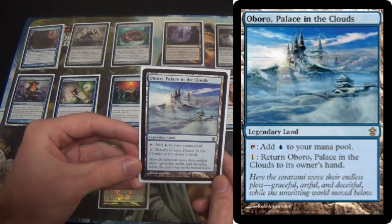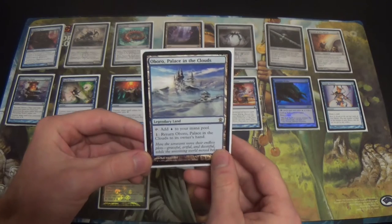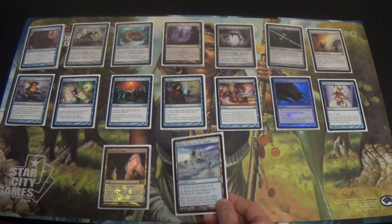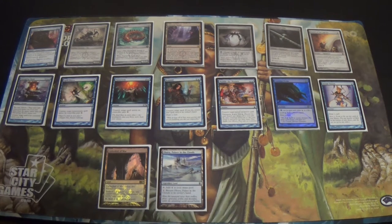Oboro, Palace in the Clouds — just as a one-of, essentially for the same reasons that Tron runs it. Usually it's just better than another Island. It doesn't like Blood Moon, to be sure, and it plays around Tectonic Edge and Ghost Quarter. Feel more than free to just make that an Island — I don't suspect that Oboro is a terribly cheap card. I do it because occasionally the utility might come up.